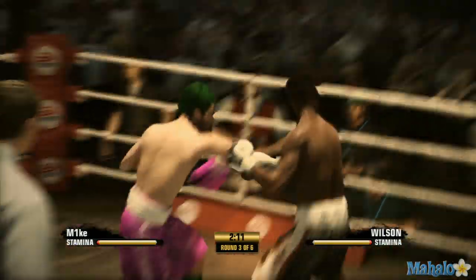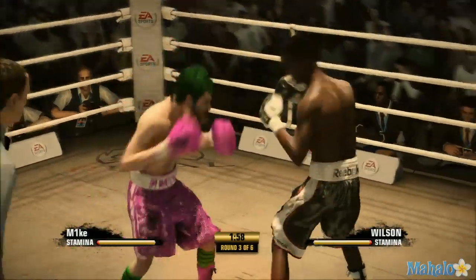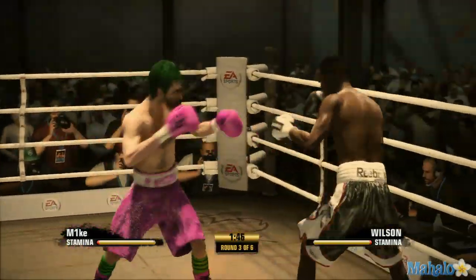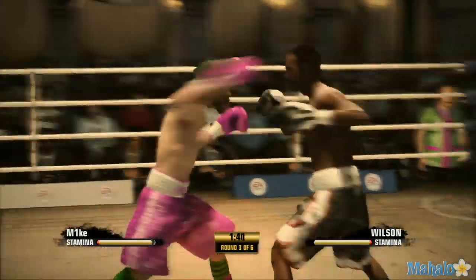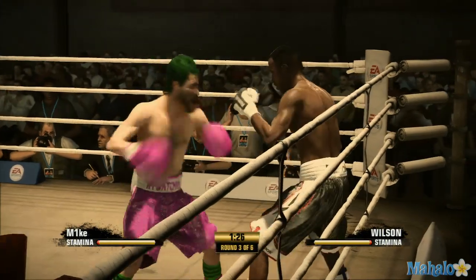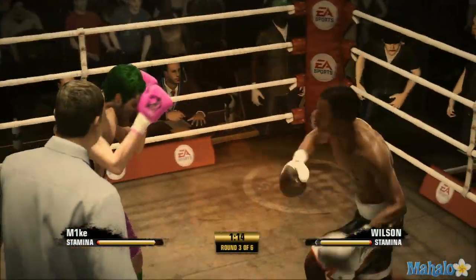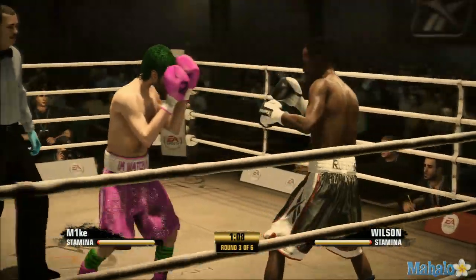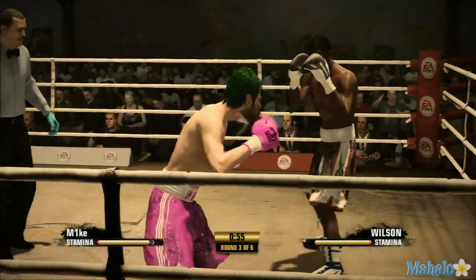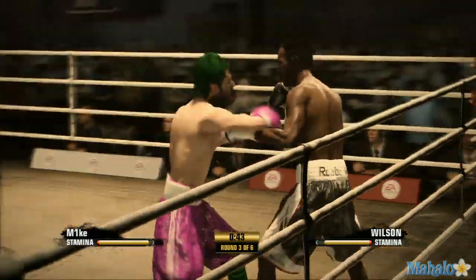Able to counter that attack. Comes right back with some offense of his own. Wilson's able to avoid that punch. And now they're trading blows. He's showing what a skilled fighter he is with the counterpunching. The old timers used to say, when you're calm in there, when you're in control in there, you can make him do what you want. Not able to land the head shot. How about a return to sender with the left hand? He's really getting off with his punches in multi-numbers here. Wilson's making for a tough target — he gets away from that punch.